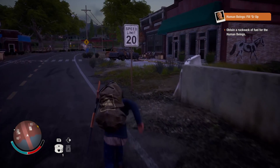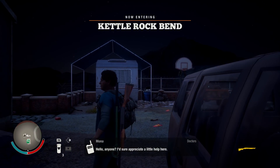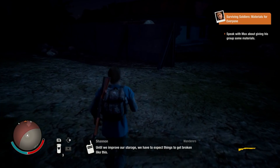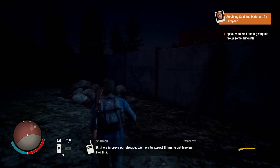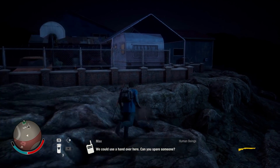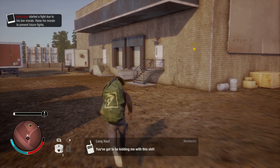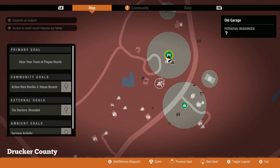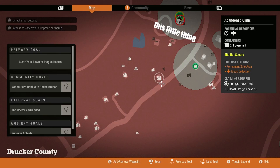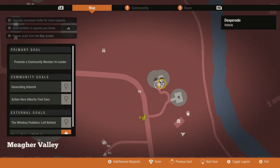Frustrating and often bizarre design decisions start to rapidly creep in though. Other groups of survivors will often call on the radio asking for help, but there's no real clear and immediate way to tell who's calling you. The text will say something like "Mike" — I've never met Mike, nor his group, and absolutely zero character motivation for undertaking dangerous tasks for these people is given. When that's done, a small black marker is placed on the map. I completely missed those markers for a good long while, but they're kind of a small piece of a much larger and lousier UI.